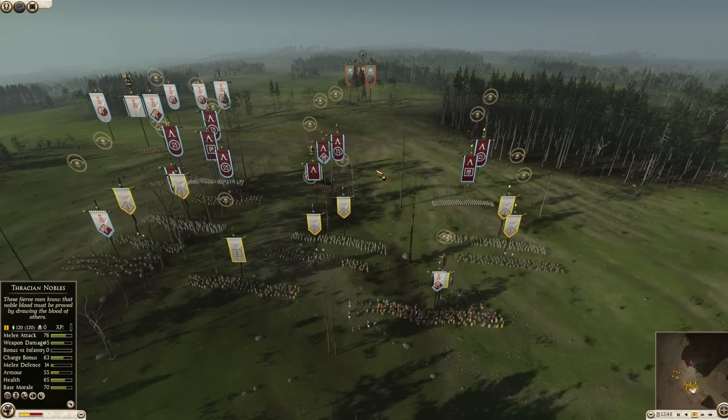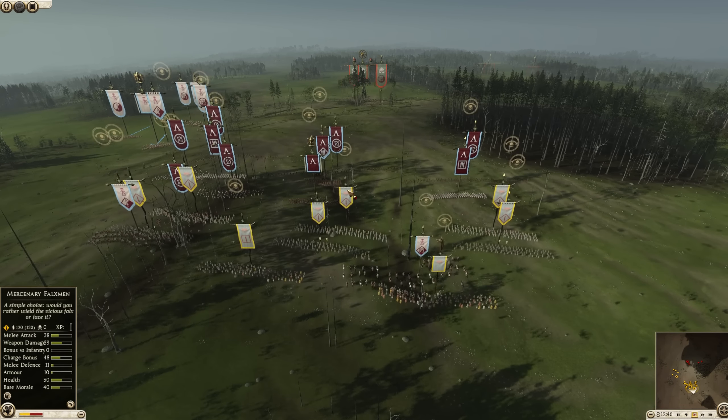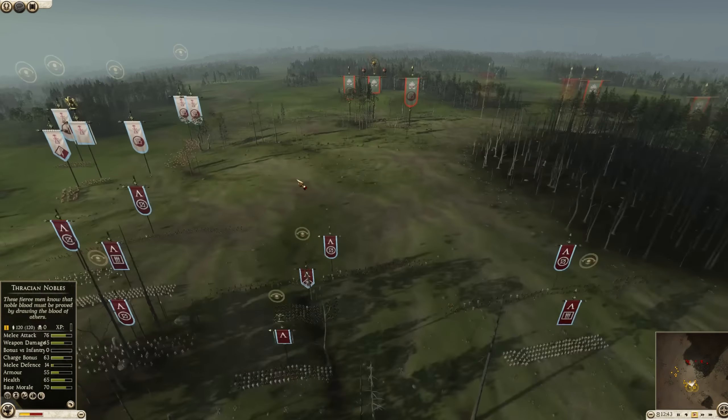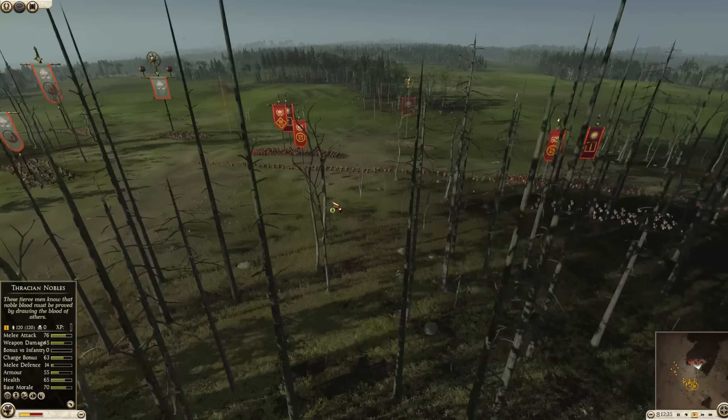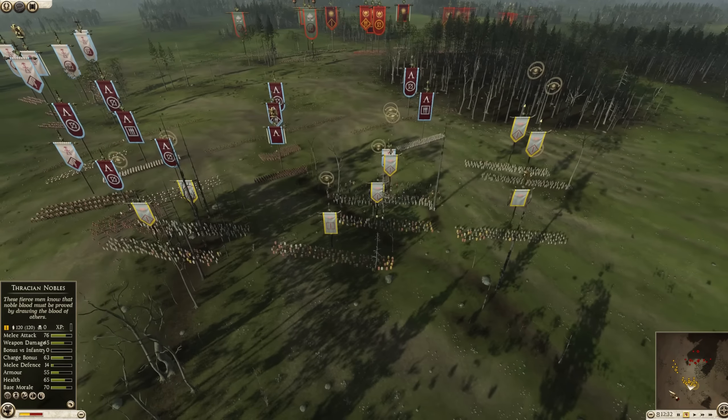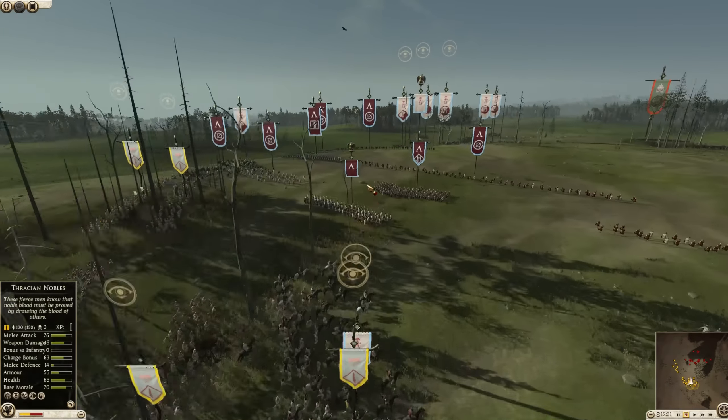This is going to be another large Sub-Commanders battle. This one is going to be Sparta, the Odrisians, and Carthage, and they're going to be taking on Armenia, Macedon, and Rome. So it should be interesting. Let's take a second here to slow things down and look at the commanders we have on the battlefield.